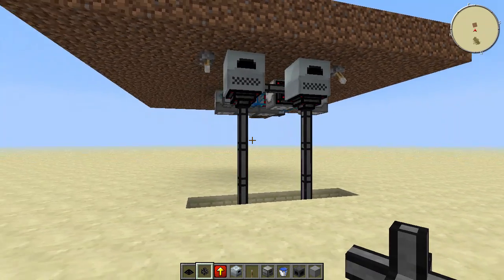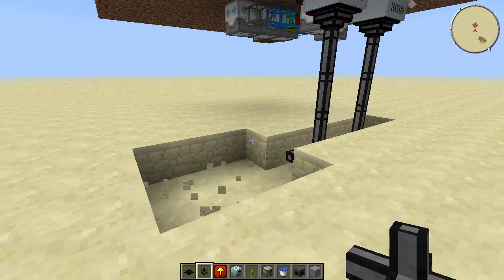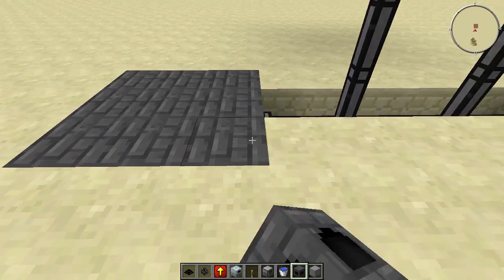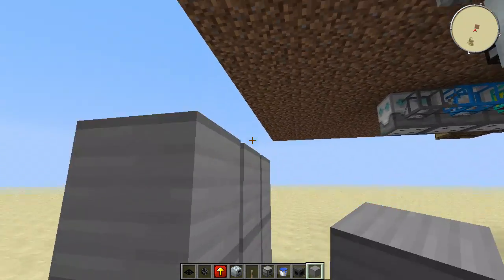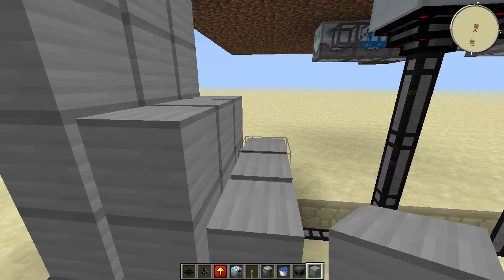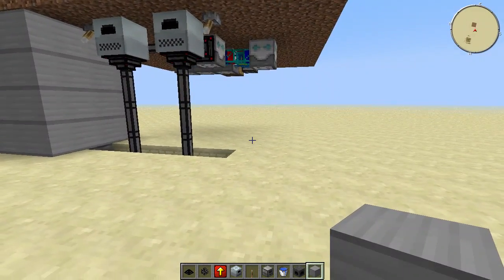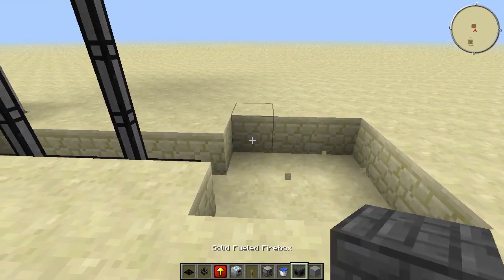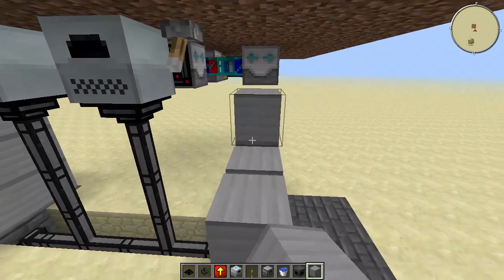Now we're going to place the steam boilers. Dig a three by three like this, place your solid fueled firebox as the first layer, and then the next four layers are just going to be the high pressure steam boiler blocks. We are going to repeat the exact same thing on the other side — again a three by three, solid fueled fireboxes, and fill up the rest with the high pressure steam boiler blocks.